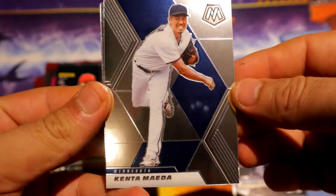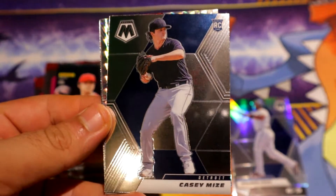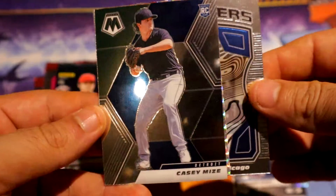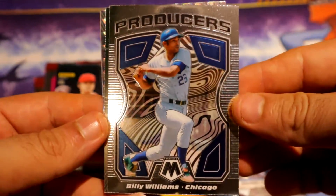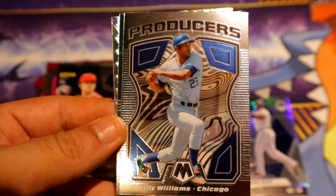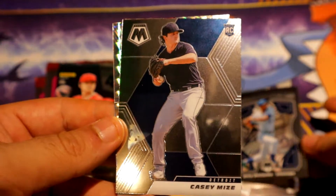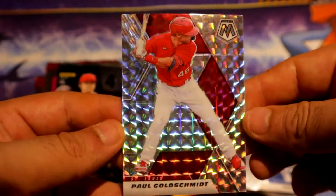We have Maera, we have Mice base Rocky, we have a Producers of Billy Williams for Chicago — pretty nice. Not sure if that's focusing properly, I think it is. Mosaic mosaic of Goldsmith. Alright.